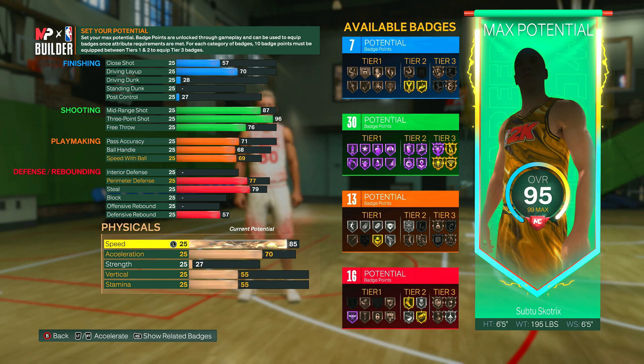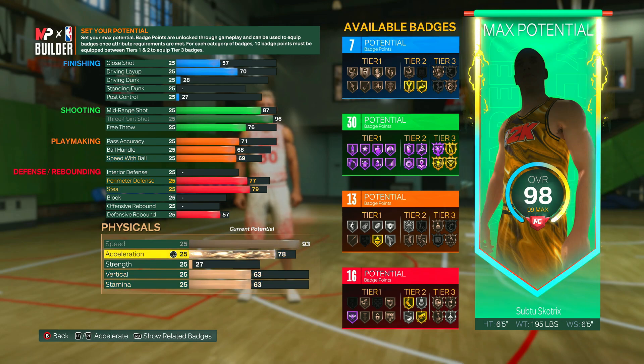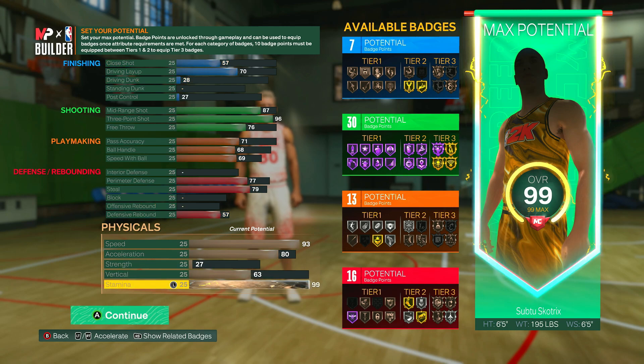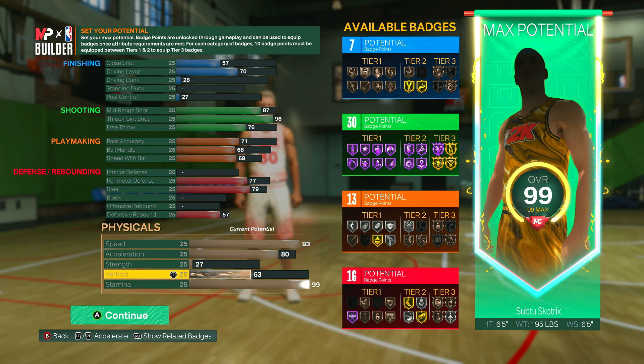This build has good physicals as well — 93 speed, which is very very good, so you can get open on the perimeter, get around screens quickly, run down the court on fast breaks, and get to your spot for spot-up shooting. Acceleration is good at an 80, strength is at a 27 — I decided not to upgrade that because you have to lose something else. You should have enough attributes to get your stamina up to a 99, which is very important. No need to upgrade the vertical since there's no block or dunk, and a 63 is already not so bad.